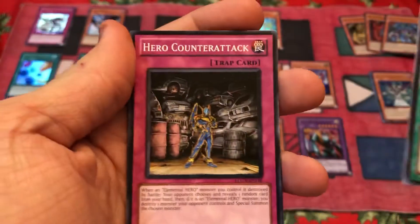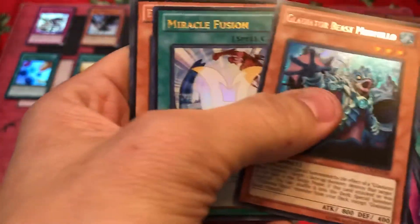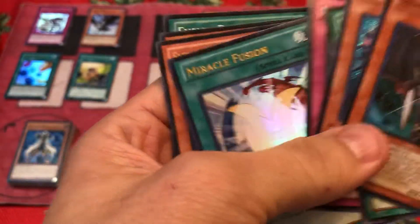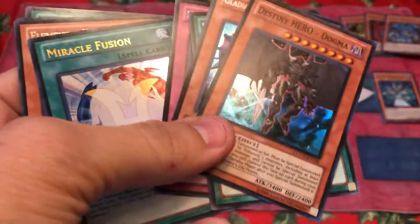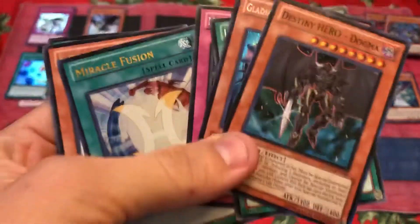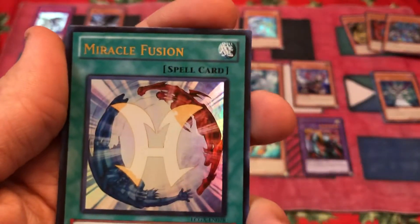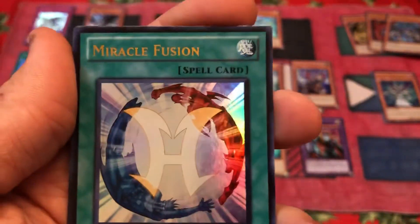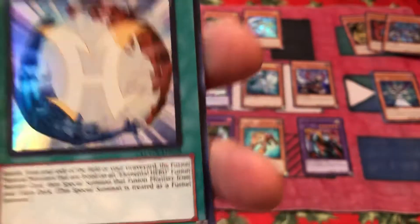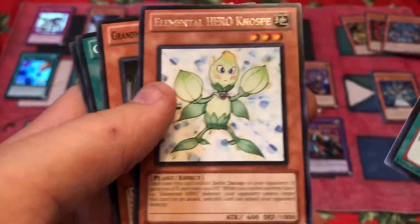Light of Redemption, Hero Counterattack, Destiny Hero Dogma, Gladiator Beast Mermillo, and Miracle Fusion. Hold the phone, guys — Miracle Fusion's a good card to get. Do you have any idea how amazing this card is? I'm so aware of the greatness of this card that I can't control my speech pattern or excitement. It's a great card. Definitely not just being annoying.